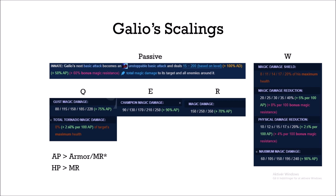HP is more valuable than magic resistance. Galio gets a magic damage shield based on his maximum HP, and that alone isn't enough to warrant this assumption — but because Galio gives his entire team the magic damage shield when he ults, HP becomes very valuable against magic damage teams. If you're up against heavy magic damage, going for more HP gives your team a better advantage compared to going MR, which only helps you.